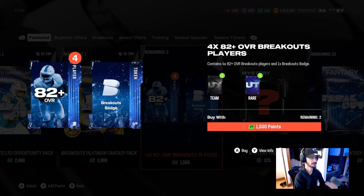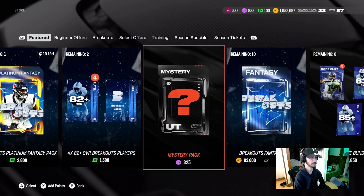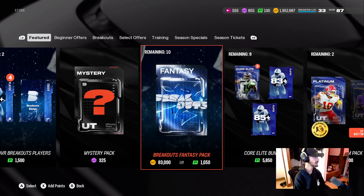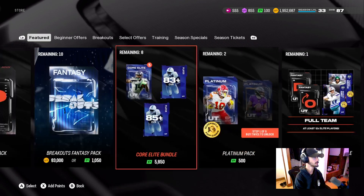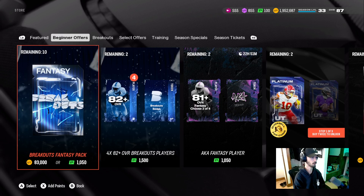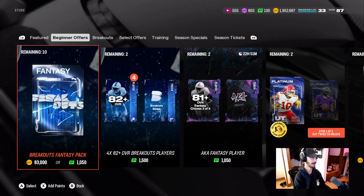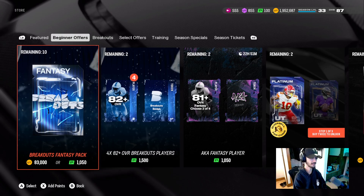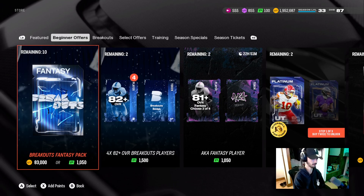They gave us two $15 offers containing four 82-plus cards and a breakout badge, so if you're really hurting on badges and you like draft mode — we might have to give it a shot now that we have new players. Not only that, they updated draft mode so your wins carry over. You don't have to quit out at four wins — now if you get one, two, or three wins, all your wins stack and you get all the rewards.